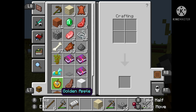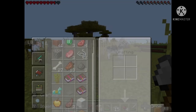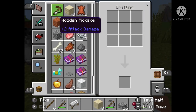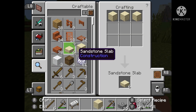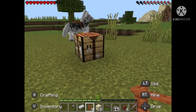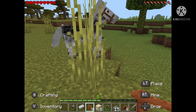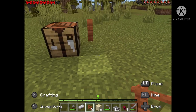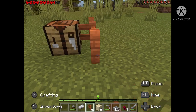Finally it worked. Now I need to put my crafting table and then I have to build some fences. I'll make an enclosure - a pen - and then put the horse in there.